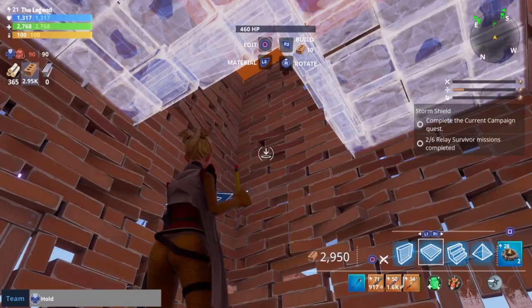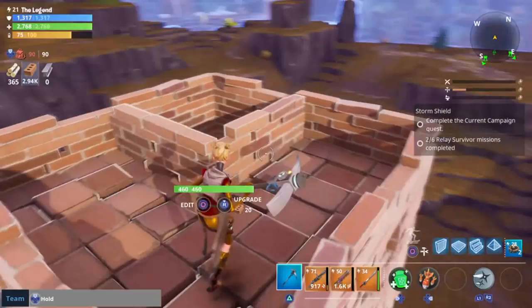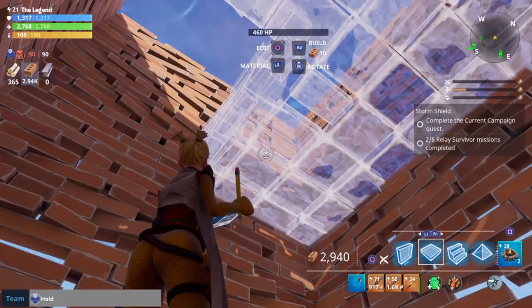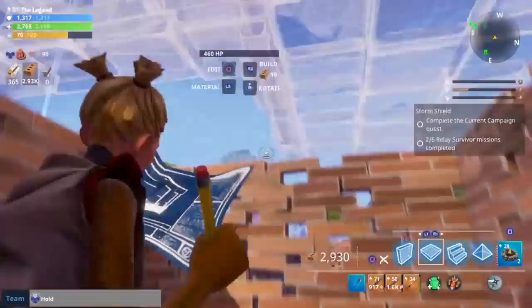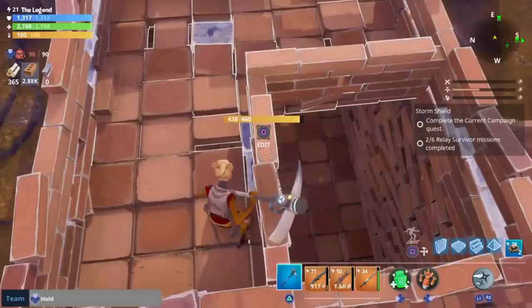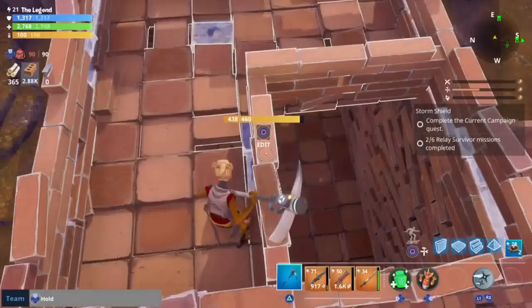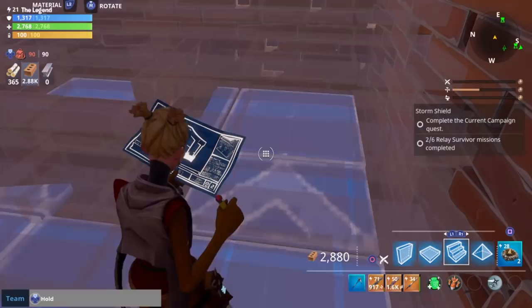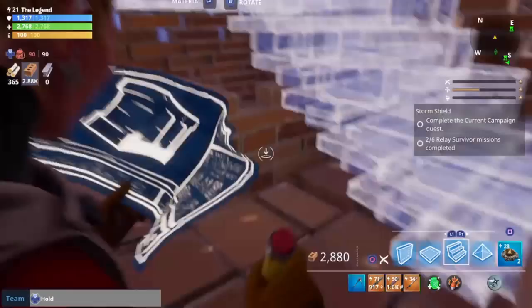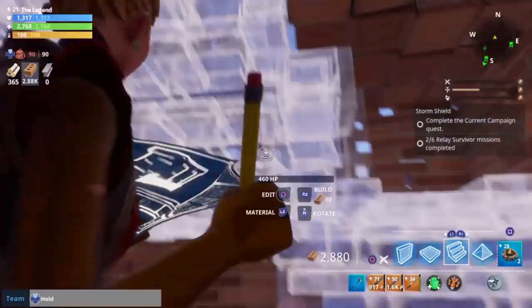Right now I think I'm just gonna make it so ninjas only can get up here, but if you're not a ninja you can probably make your own way. Now I'm just gonna go ahead and do this for every single tower. Alright guys, now that that is done, I'm gonna try and make some way to get stairs up here. However, I don't think it's really gonna be possible because it's so crowded. I always play as a ninja so it doesn't really matter too much for me, but there's probably a way you can do it and if you do find a way, that's sick.